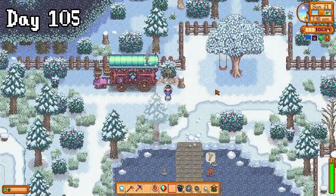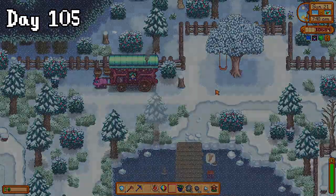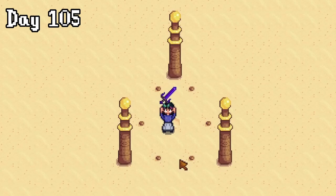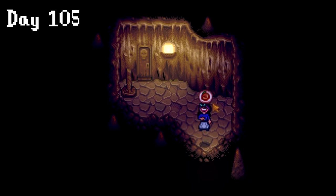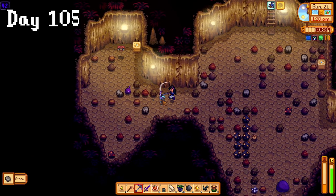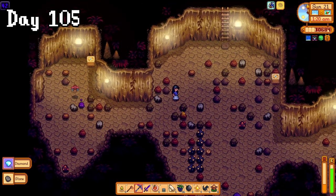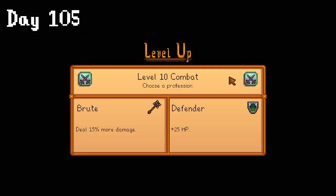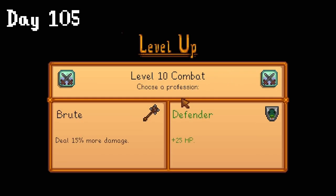After browsing the traveling cart on day 105, I sped off to the desert as we were blessed with yet another good luck day. With my first prismatic shard, I went down to get the galaxy sword. This time I actually remembered my spicy eel, and even though I got a fair amount of gems this day, I only came out with 25 iridium ore, which is really what I came in here for. At least we hit level 10 combat though, and I chose the brute profession. Small and mighty and all that.